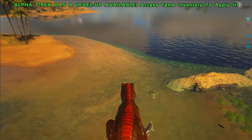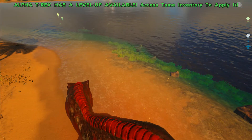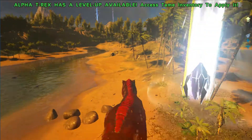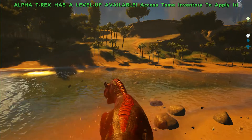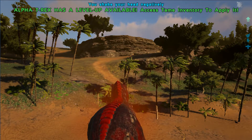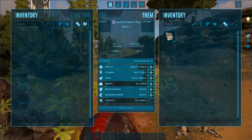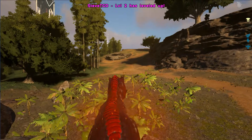I really recommend to you, if you are on a server or playing as dinosaur, the first thing you do if you want to scare anyone — go to the Alpha Rex, because this guy can handle anything. He has speed, melee damage, health. This guy is a tank. I'll just wait for it to get to morning. Now this guy has a level up available as well. I would suggest you definitely getting him, because he's just overpowered.